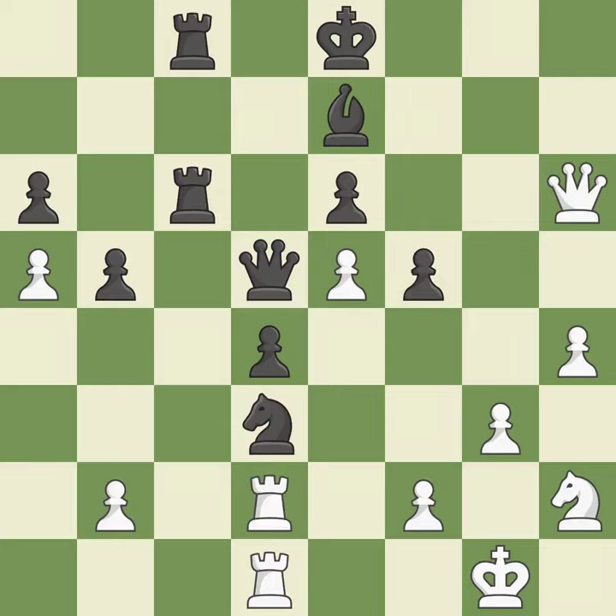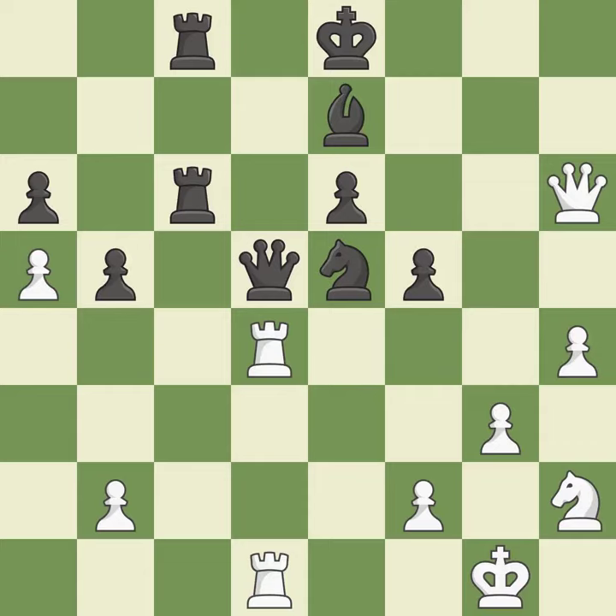White was once in a worse situation, but they are currently down. It is incorrect. This maintains the balance in material with a good trade. This is the only good move — it is a great move. This attacks a queen, winning a tempo when it moves away.